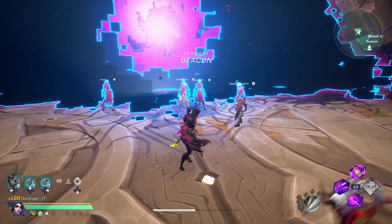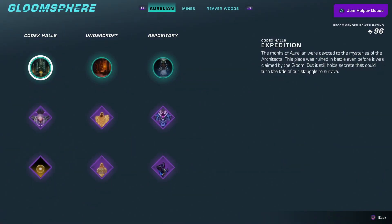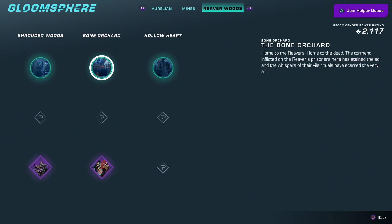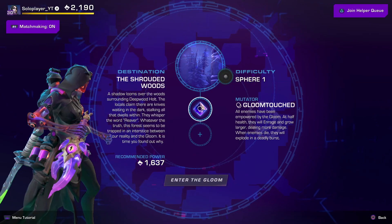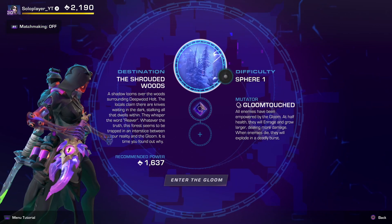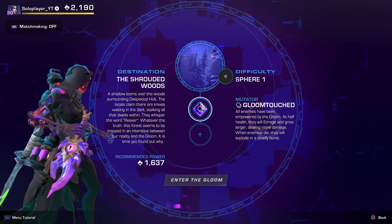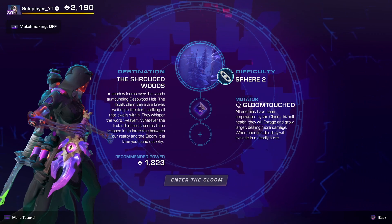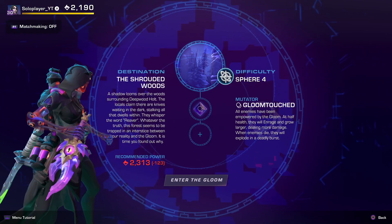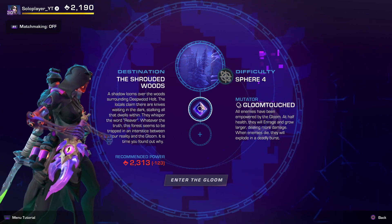If you don't know already in Wayfinder, a lot of sets are found by putting imbuements on — there are certain sets that will only drop with specific imbuements on, and this is one of those sets. In order to get it, you're going to need to put on the shadow imbuement. The set will not drop if you do not have this on. So if you don't have shadow imbuement on, you're not going to see these items. That goes the same with a bunch of other sets in this game, but this set requires the shadow imbuement.